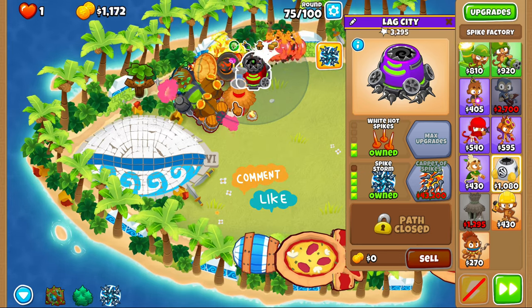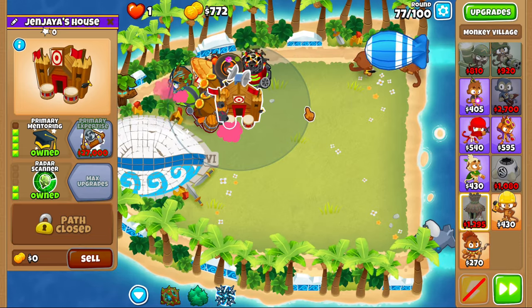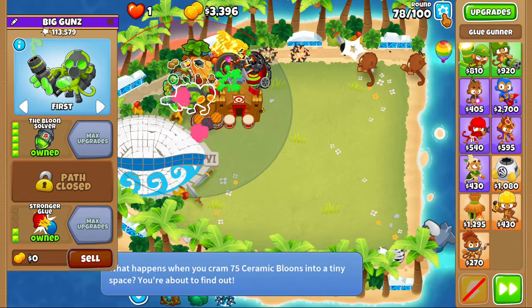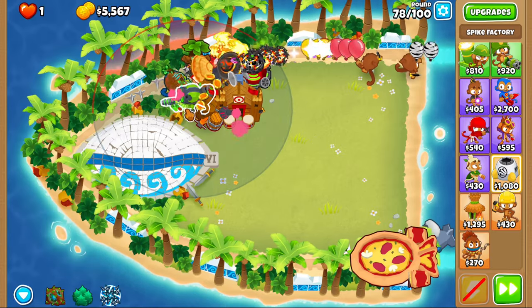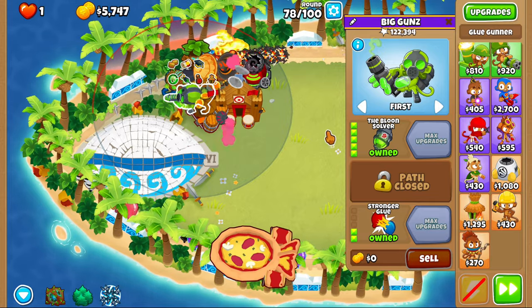Please leave a like if you find this useful. We're gonna get primary training and mentoring. Actually, disregard the strong setting on your glue gunner — put it to first. I messed up there, sorry about that. The next thing we're gonna do is save up for carpet of spikes. This one is on first — my mistake. The other glue gunner you put on strong. Around round 80 now, still over 10k till we get carpet of spikes.